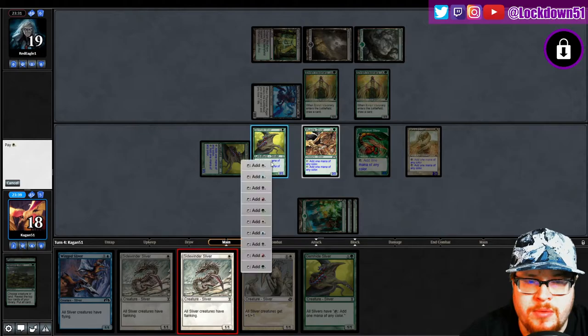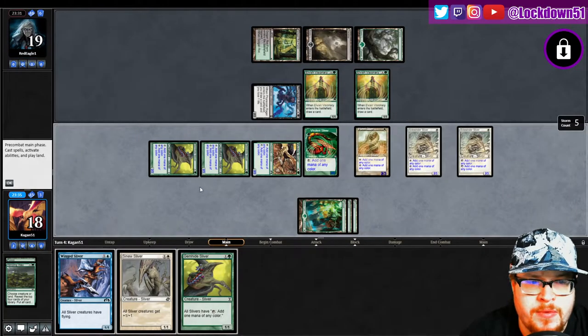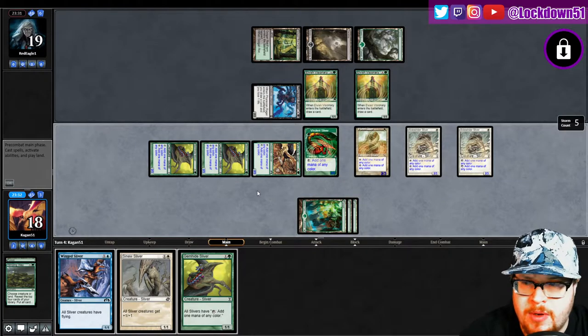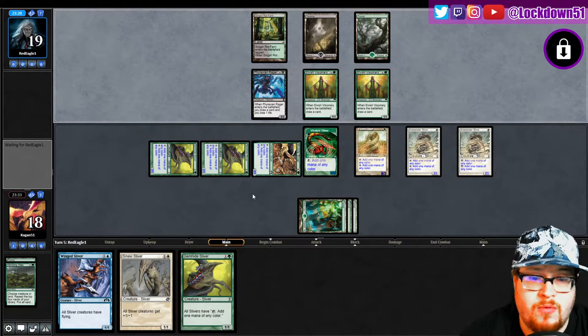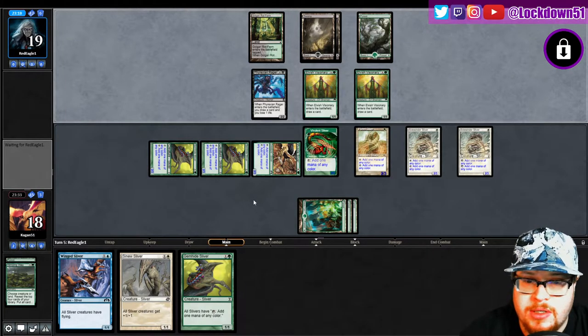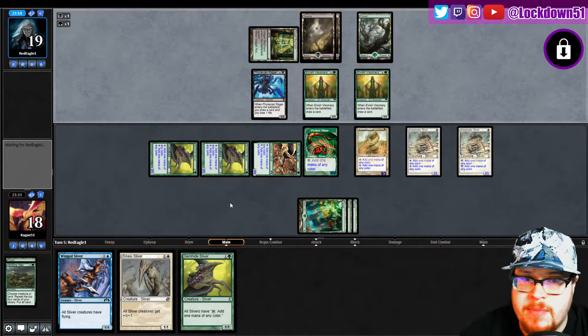Undo — don't want to show them the Winged yet. I'm just going to put out a big board with a decent defense; three is fine. And if they can't handle this, if they can't start killing something this turn, then we're right as rain and we can just drop a lord, drop our Winged, and start swinging in for some major damage.